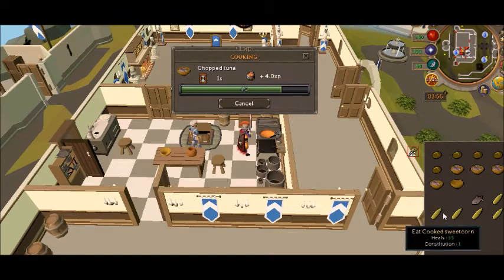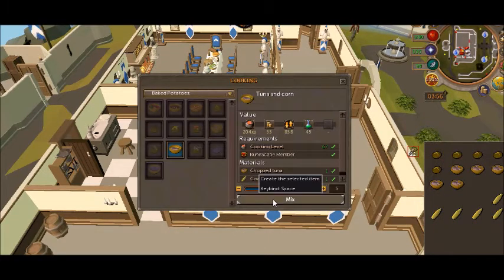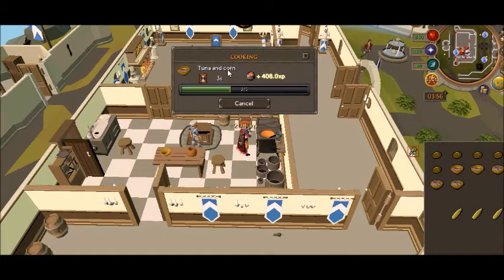Sweet corn — you take raw sweet corn from farming and cook it first, and then once you cook it you use the cooked sweet corn with the chopped tuna, and that gives 204 XP each.